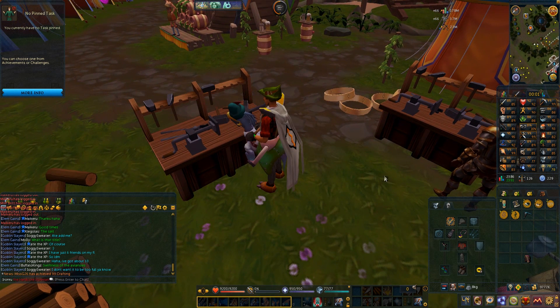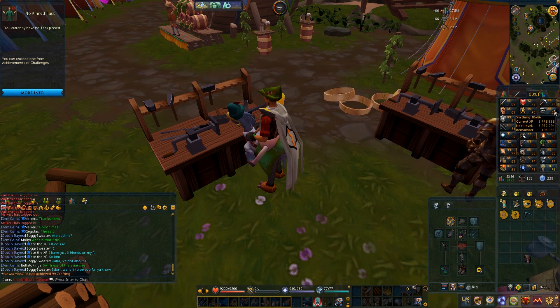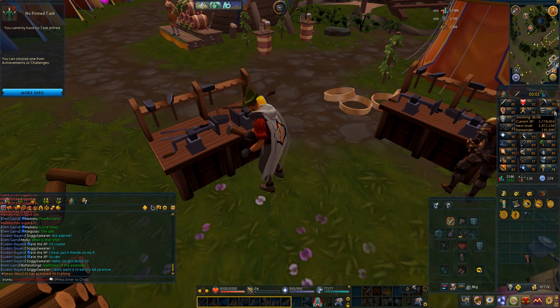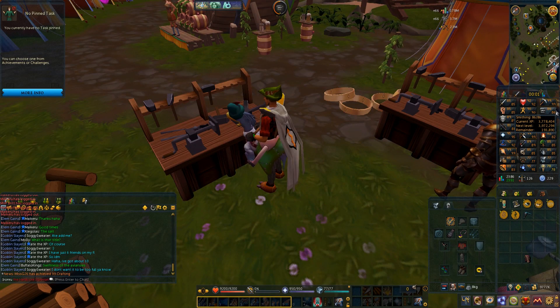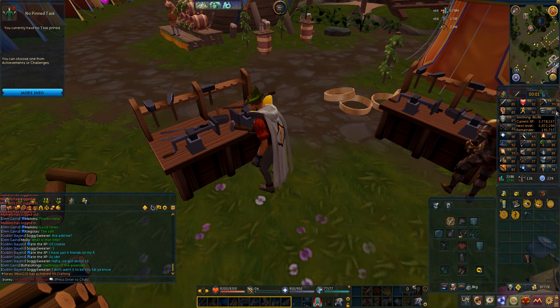Doing some of the smithing event at the beach when I have to AFK, I got to 86 Smithing. I may go a bit higher to 87 so I can boost Smithing and do my corrupted ore, but I doubt I'll go higher than 87 with this event because it's just way too slow.